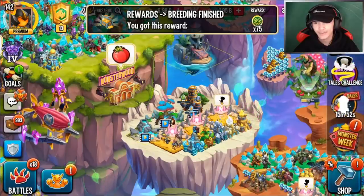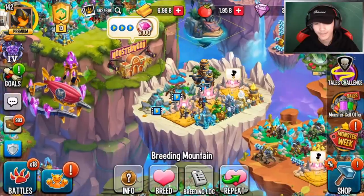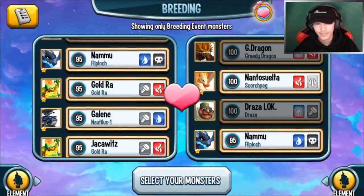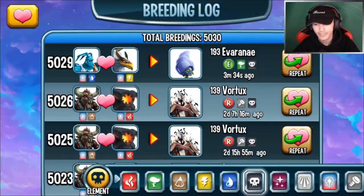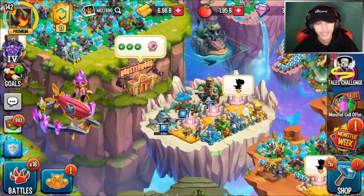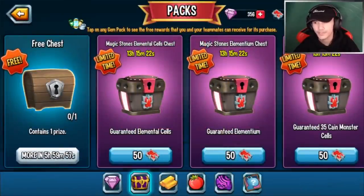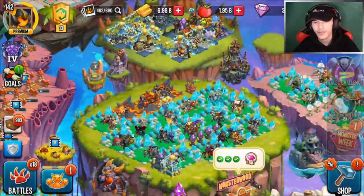It gave me some maze coins which I don't need unfortunately. I don't have any extra Draza or Greedy Dragons to try again. I accidentally started breeding something else — it's okay, it's only four hours and it's Thundereagle so we should be fine. Not a big deal.